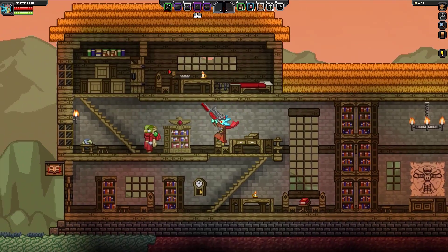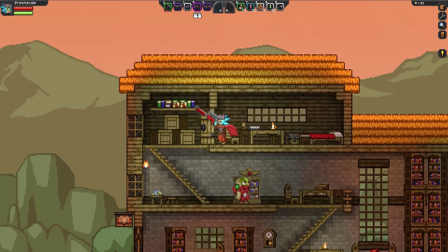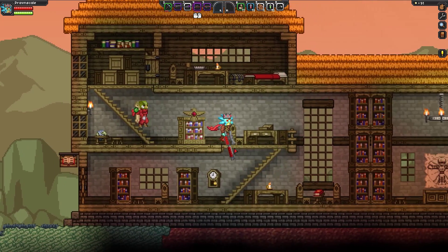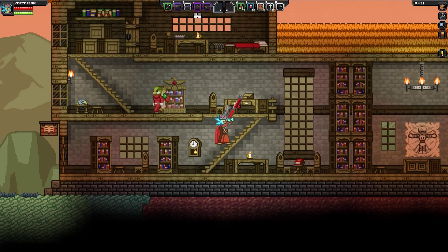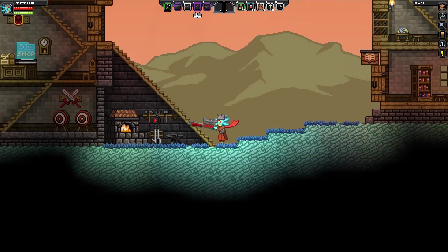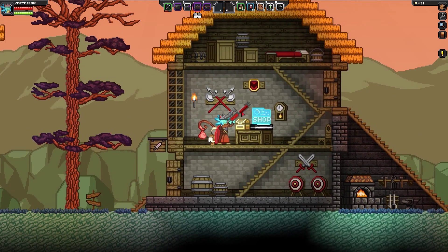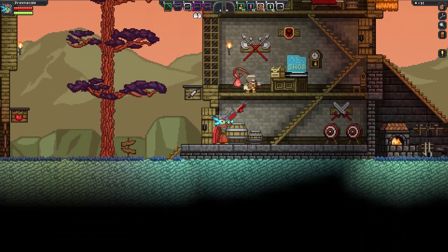There's gotta be a couple good things here. This is the loremaster's house — if he's got anything good. His chest here — nope, the glitch chest has nothing in it. What's this? Does this have anything in it? Nope, just a glitch desk — that's kinda cool though. I really like the way this was designed. The mod designer did very good here, I will admit.